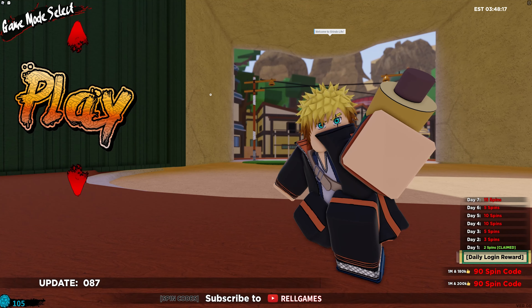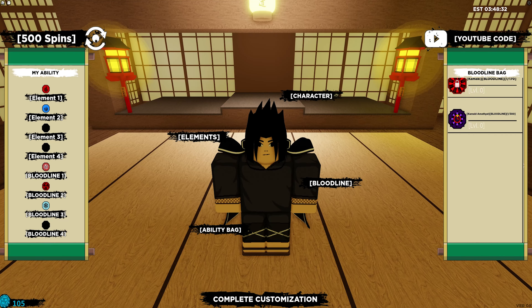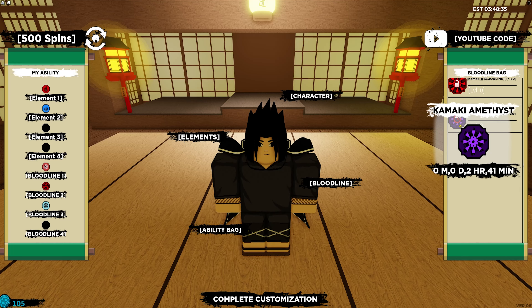First, what you want to do is go to Edit — you can do that by clicking the top arrow then clicking Edit. Now go to Ability Bag and scroll all the way to the bottom until you see Kamaki Amethyst, which is basically just Kamaki but like a reskin.